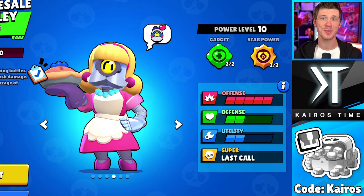The best overall Barley build is his heart pin emote paired with Bake Sale Barley skin, his newest Herbal Tonic gadget, and his Medical Use star power. Let me know in the comments what you think about this build and whether you agree that Herbal Tonic is an S-tier gadget. Make sure to subscribe for more best brawler builds, and use code Kairos in the Brawl Stars shop. This is Kairos Time - see you in Brawl Stars!